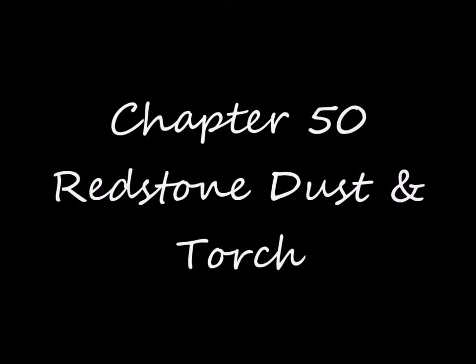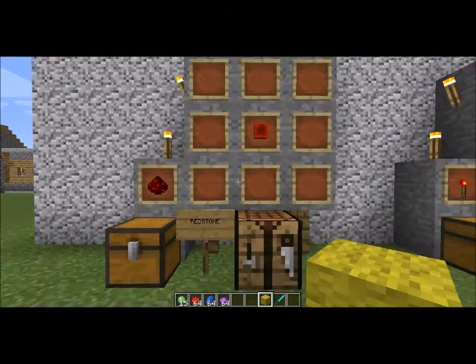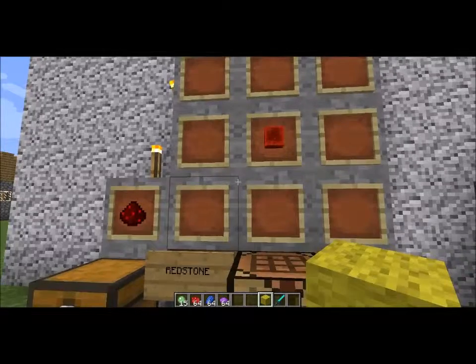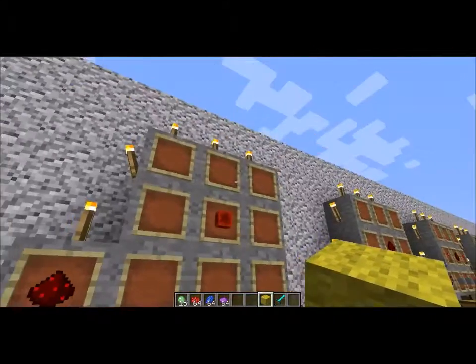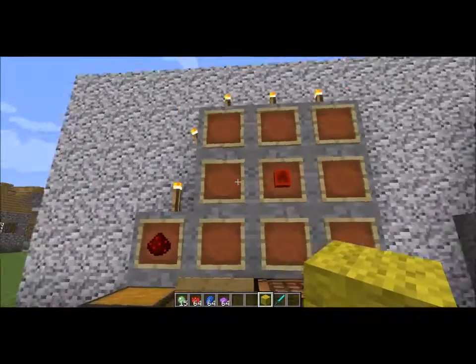Chapter 50: Redstone Dust and Torch. Welcome back peeps to the next chapter of the Malrus Adventures. In this chapter we'll be discussing the recipes for redstone as well as redstone torch. We're going to light the darkness but a little bit more dreary, and it'll just be a lot more creepier until we get backstabbed by our best friend.